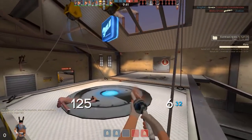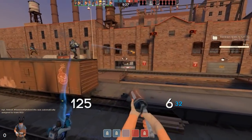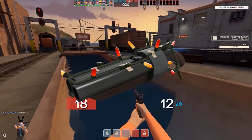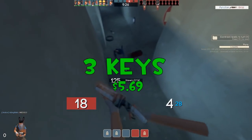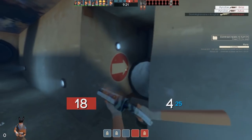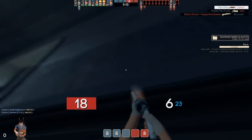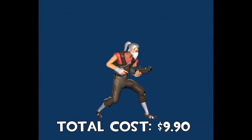The third and final weapon to complete the set is a Strange Specialised Killstreak Festivised Scattergun, coming in at approximately 3 keys which is $5.69. I had to estimate the price — festivised scatterguns are about 1.3 keys, and strange spec KS scatterguns are about 1.7 keys, so I merged those two together. It could be a bit inaccurate, but this totals the loadout at $9.90.